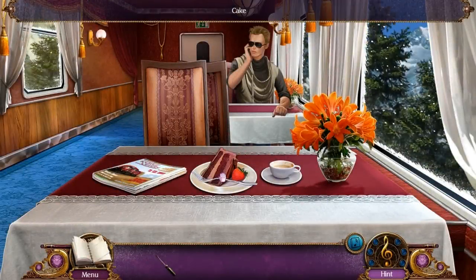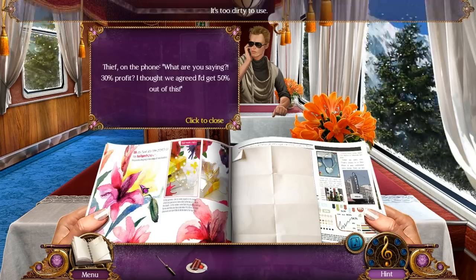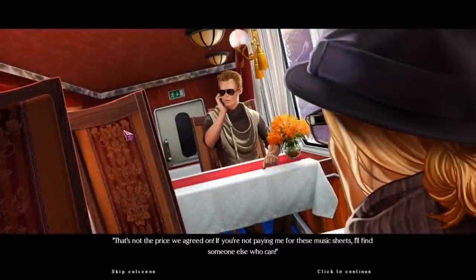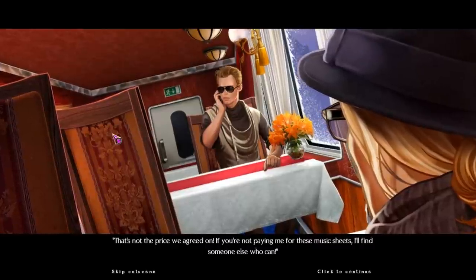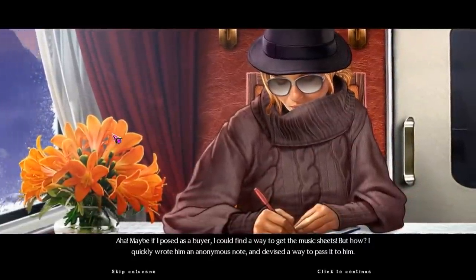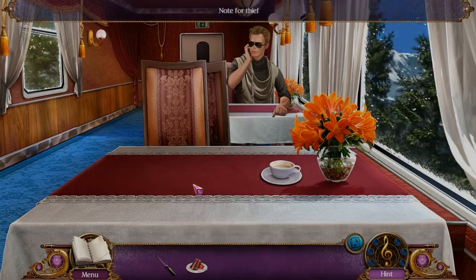Now I can have some cake because cake is delicious. What are you saying? '30% profit? I thought we agreed I'd get 50% out of this. That's not the price we agreed on. If you're not paying me for these music sheets, I'll find someone else who can.' Maybe if I posed as a buyer, I could find a way to get the music sheets. I quickly wrote him an anonymous note: 'I will offer you double of what you're getting now. Meet me at your cabin.'